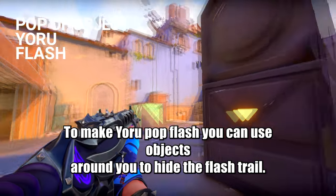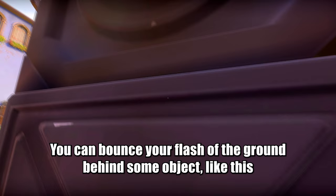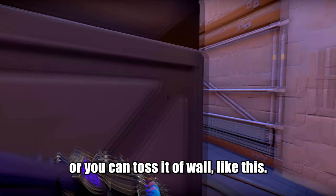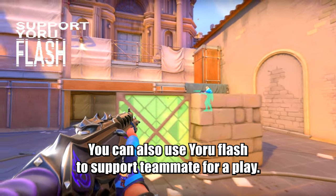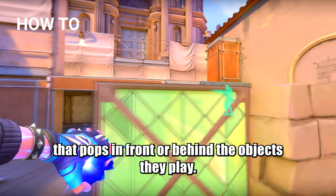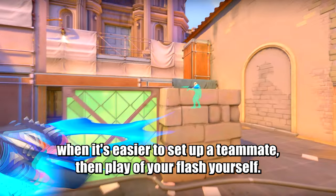To make a Yoru pop flash you can use objects around you to hide the flash trail. You can bounce your flash off the ground behind some object, or toss it off a wall. It's a really good flash when you play around boxes or are stuck behind them. You can also use Yoru flash to support a teammate for a play — the best way is having a one-way flash that pops in front of or behind the object they're playing. Use it in spots when it's easier to set up a teammate than play off your flash yourself.